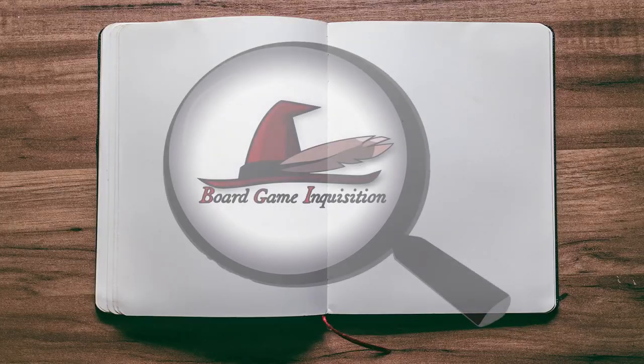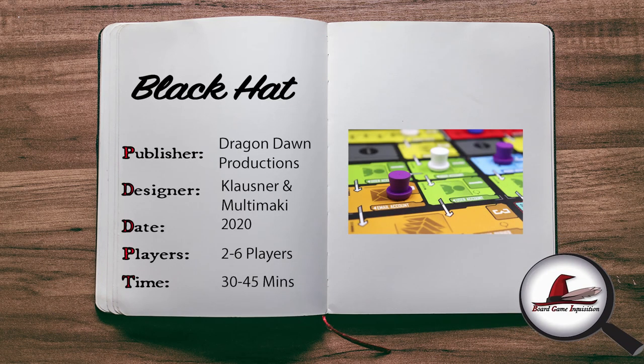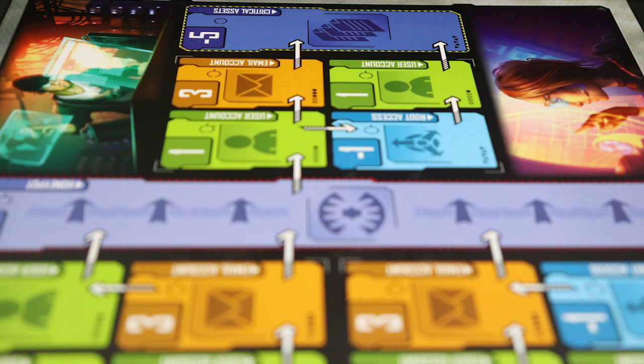Here are five things I think you need to know about Black Hat. Black Hat, from Dragon Dawn Productions, is a trick-taking game for two to six players. It's a hacking-themed game where you negotiate your way through various obstacles to get to the critical assets.